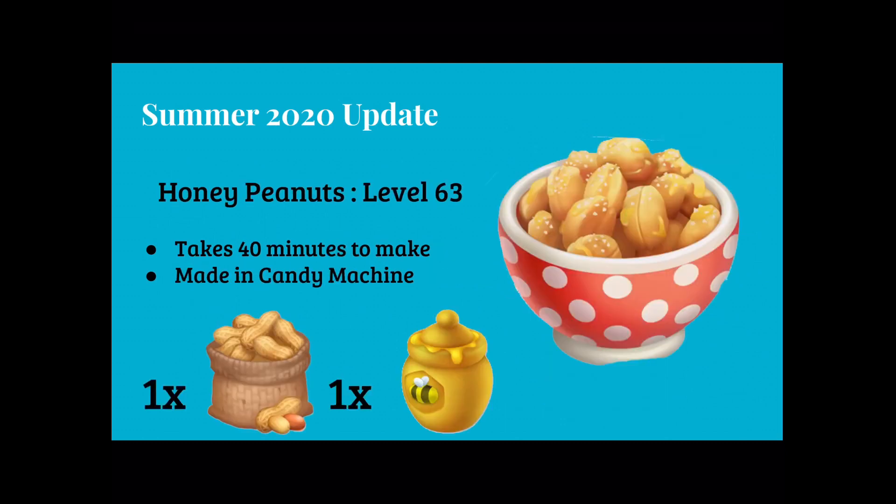Now we're going to get into the stuff we can make. First is honey peanuts — they unlock at level 63, take 40 minutes to make, and are made in our candy machine using peanut pods and 1 honey.